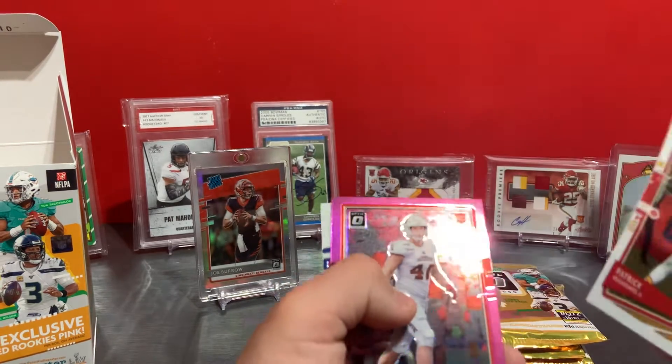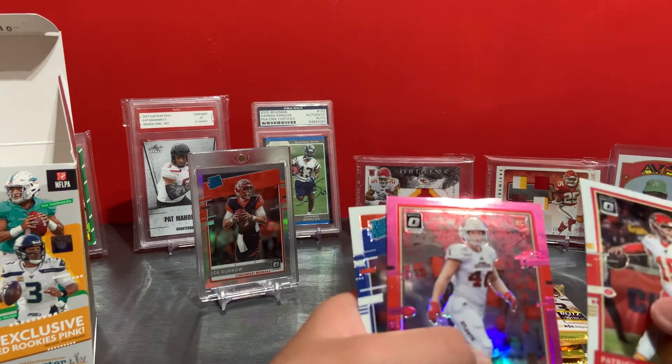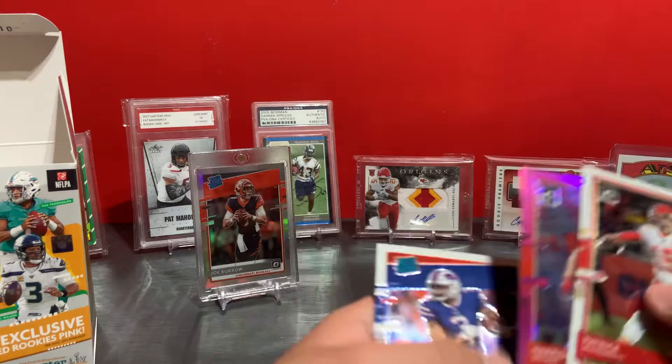We have JJ Watt, Mahomes, Harrison Bryant — Browns rookie, looks like the Bengals colors again — and raider rookie Gabriel Davis, Mahomes.